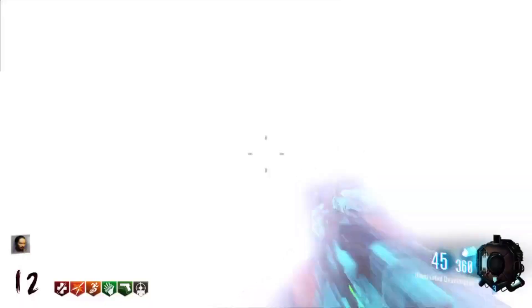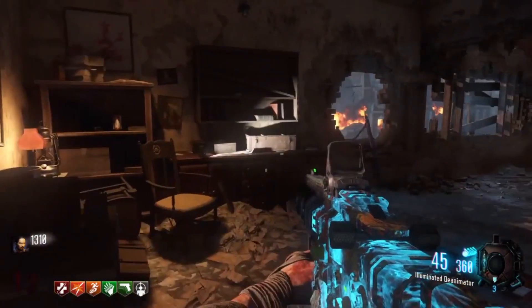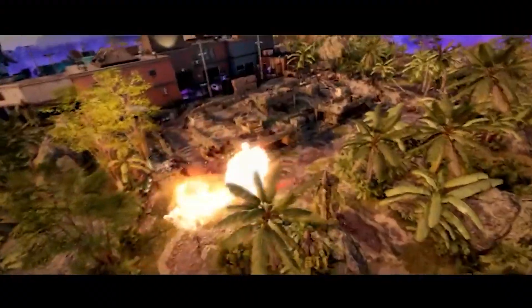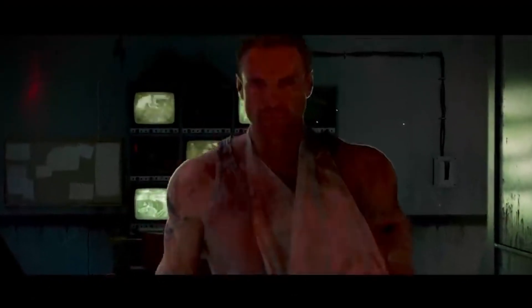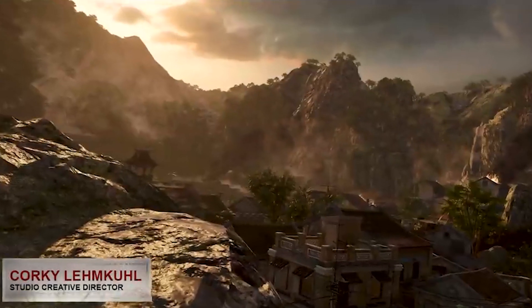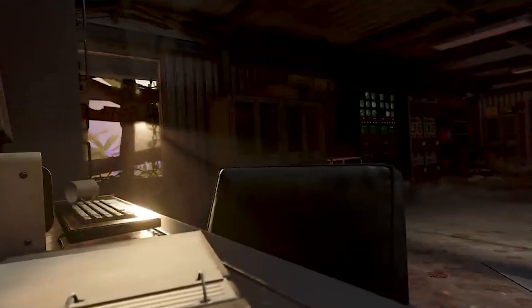You also have assault rounds, similar to the lockdown step in Der Eisendrache. We don't exactly know how these assault rounds are going to work — it says 'objective started,' so I'm assuming you have to opt into the assault rounds, but it also could be where they happen randomly. People are asking how often it will happen and whether it's replacing exfilling. Since exfilling can occur every five rounds, there's no way we're getting an assault round every five rounds — it would make more sense if you opt in instead of exfilling, and completing the assault round ends the game.